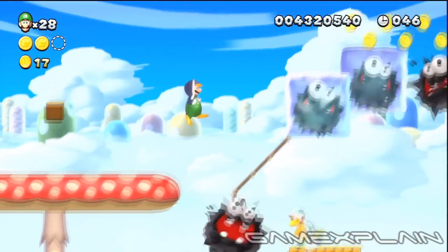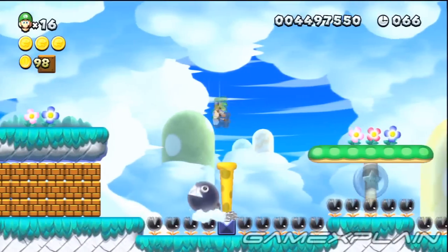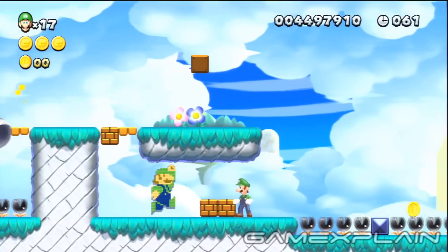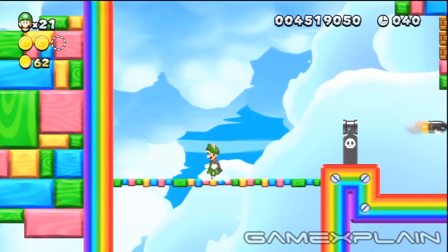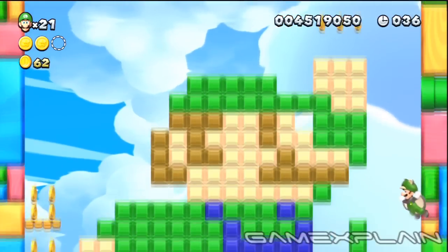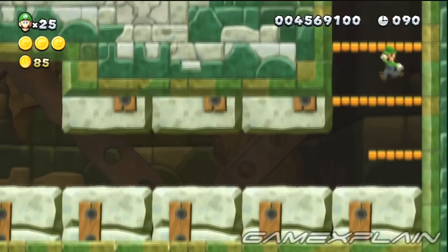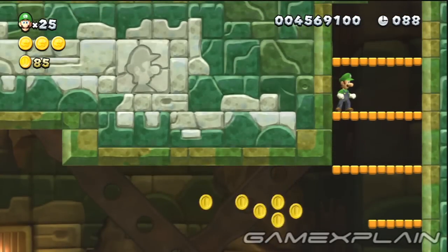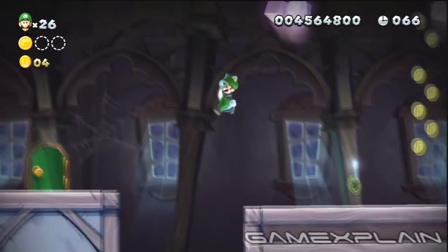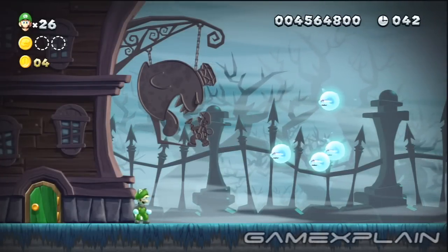After grabbing Star Coin number 2 in Moraine Clouds 1, take out the second Hammer Brother to find another 8-bit Luigi. In Moraine Clouds 2, wait for the fourth Chain Chomp to face left before freeing him so he plows through the bricks, revealing another 8-bit Luigi. When you reach the end of Moraine Clouds 3, jump high along the left wall to discover a hidden warp pipe leading to a secret area with a large 8-bit Luigi. Keep an eye out early in Moraine Clouds Tower for a Luigi on the wall. In Moraine Clouds Ghost House, ride the second large platform down and head through a hidden door on the left — it leads to the level's secret Luigi, the ghost-busting one from Luigi's Mansion!